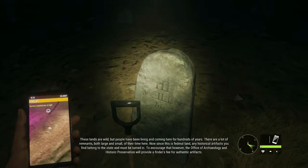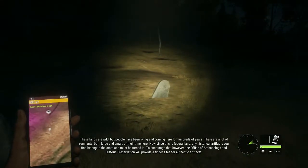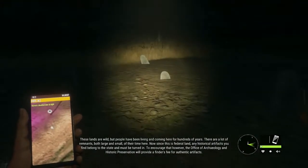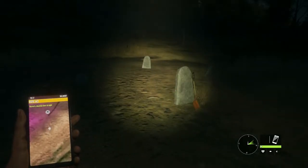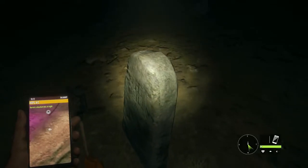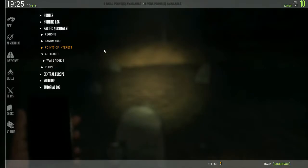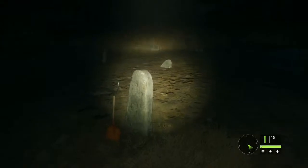These lands are wild, but people have been living and coming here for hundreds of years. There are lots of remnants, both large and small, of their time here. Now, since this is federal land, any historical artifacts you find belong to the state and must be turned in. To encourage that, the Office of Archaeology and Historic Preservation will provide a finder's fee for authentic artifacts. I did just find a sheriff's badge. You go to your codex, you go to the Pacific Northwest, and you come down to artifacts - World War I, badge four, sacrifice and survival. That's what we just found there. Very cool. They just added that to the game - well, it is new. I haven't seen it before. That's awesome. I like it.